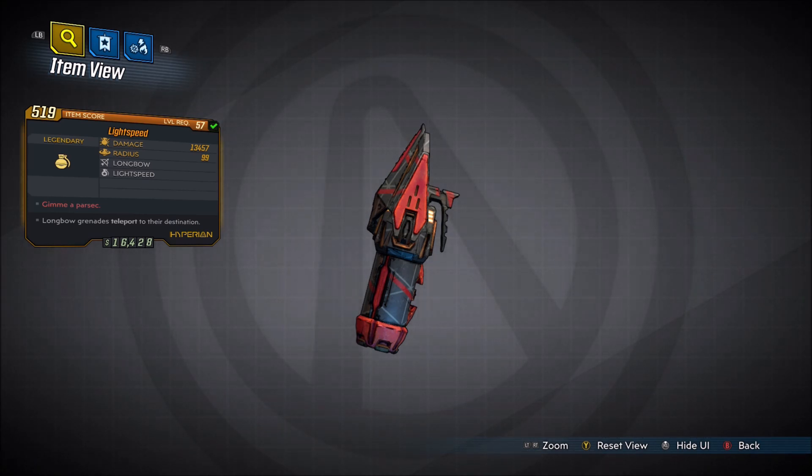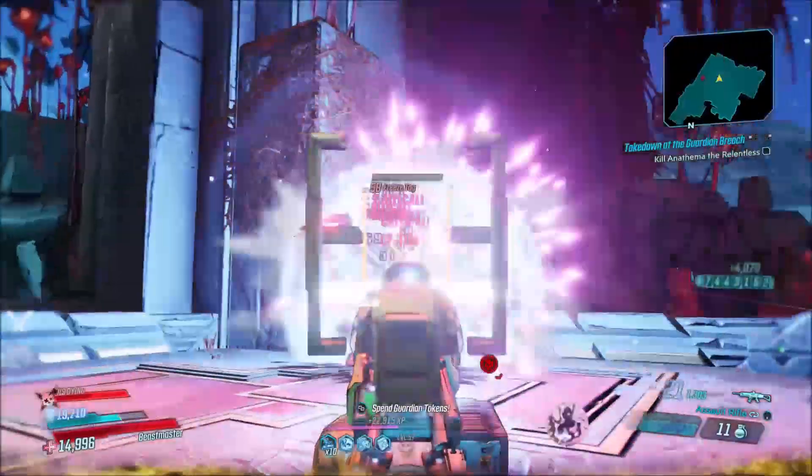The red text of this Grenade Mod is 'Gimme a Parsec.' Longbow Grenades teleport to their destination. Damage is 13,457, radius is 99, Longbow — Lightspeed. Now this one I have here does not do any elemental damage, and the place I use to look up Legendary weapons only has Radiation listed. So be expecting this Grenade Mod can come in more than just non-elemental or Radiation — it probably comes in multiple different elements.